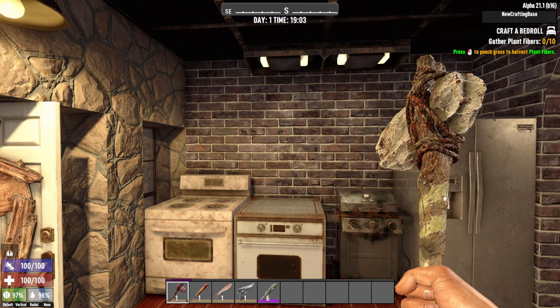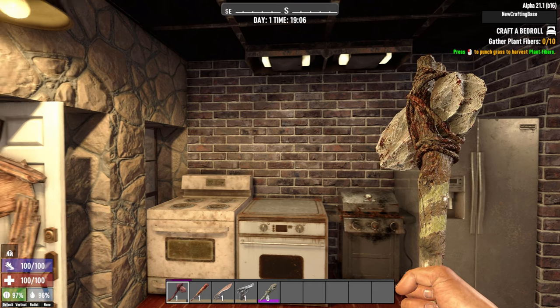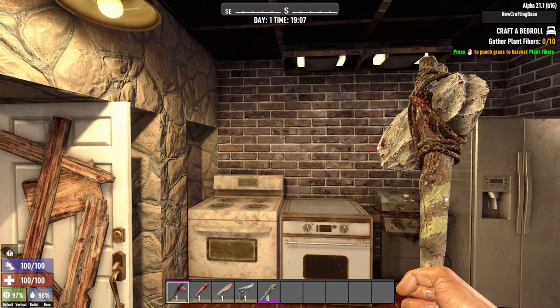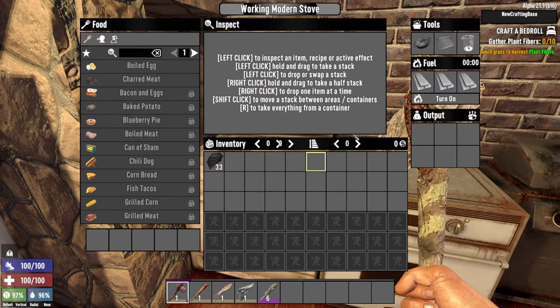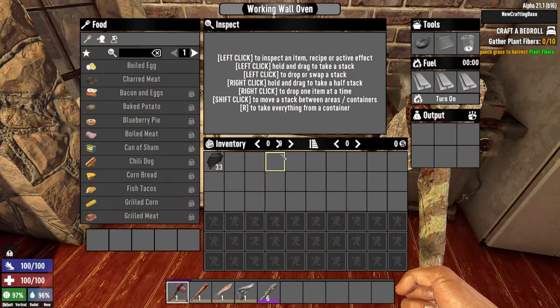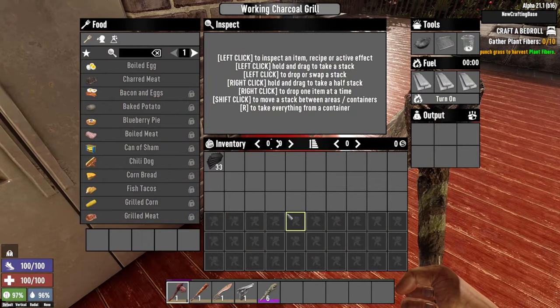The version with sinks has been having some kind of an error I have not been able to fix no matter how much I've been troubleshooting. So just be mindful of that. But the version without sinks still gives you some really cool options — we have a working modern stove, a working wall oven, a working gas grill, and a working charcoal grill.